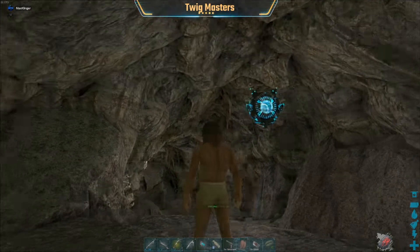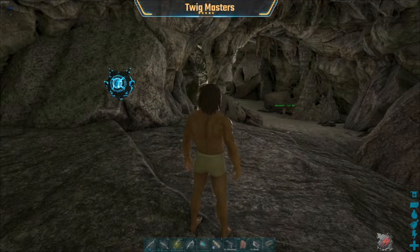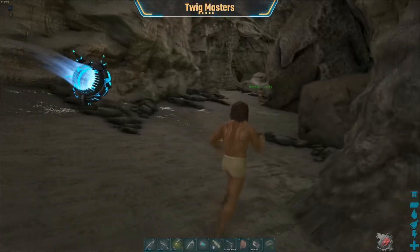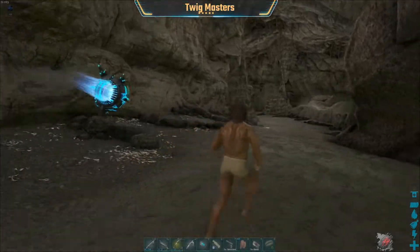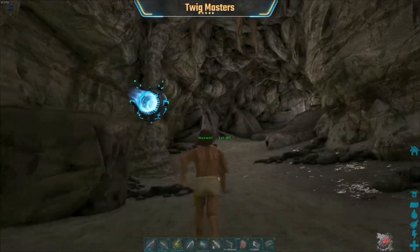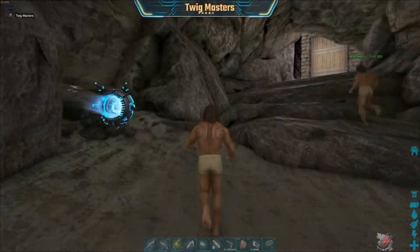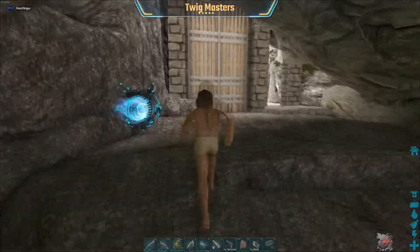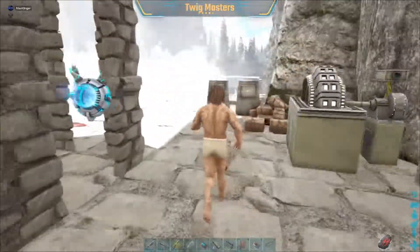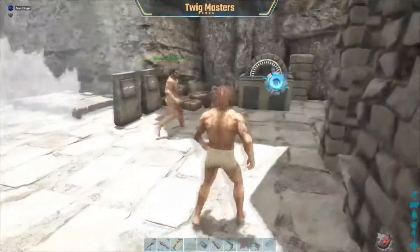I'm gonna look to make sure we don't have anything else in here. Okay, we're clear. It might work if we somehow can get them to release back into here. We just get them in there and then have them chase us back into the cave. These dumb ledges. That might work.